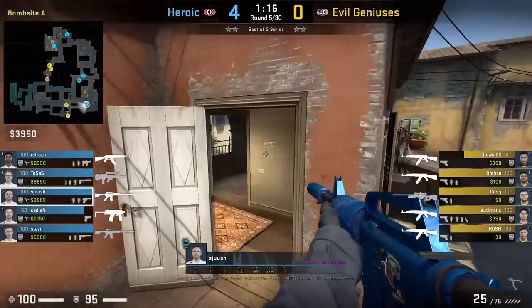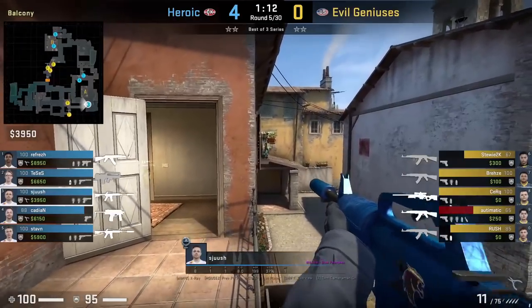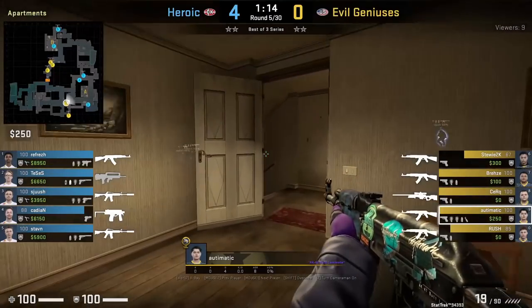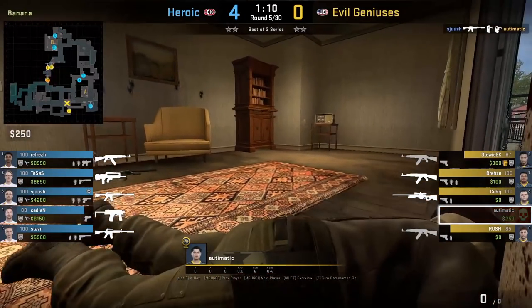Shush from balcony spams the window above porch and kills Automatic with this wallbang. I've never seen the spam done from this position — usually it's done near default on A site. It's super hard to hit this spam as well; luck definitely came on Shush's side. What's crazy is that the bullets go through both sets of walls to kill Automatic.